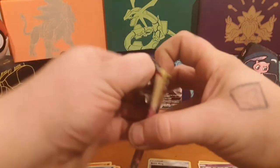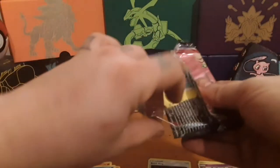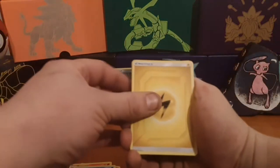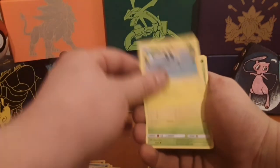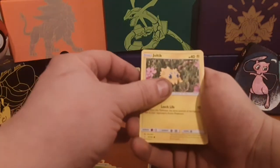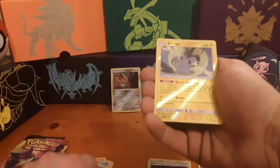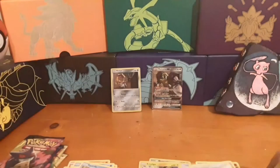First pack of Team Up, let's see if we get Erika's Hospitality and this guy. Four to the front. Electric Energy, Nita, Net Ball, Geodude, Paras, Dartrix, another Clauncher, Blitzle — awesome artwork — Squirtle. The rare is Aerodactyl. I don't remember when Aerodactyl was Colorless — he was always Fighting type.